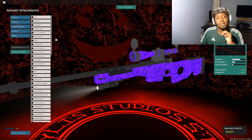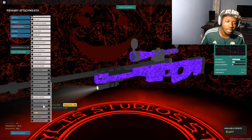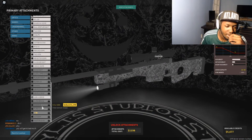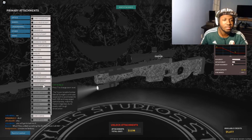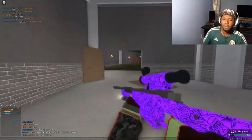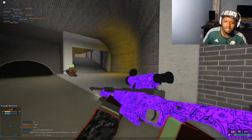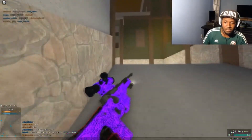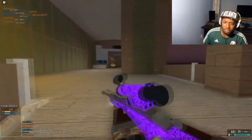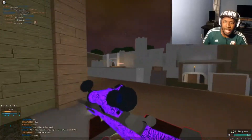Another update that Stylus has made in the testing place is that they recently improved the night vision optic — you know, when everything's green when you're scoping. We're going to see how this looks now, especially on the sniper, because I think the night vision on the sniper looks super clean. If it was in an actual game I would probably use it. All these updates they're doing are going to be added in for Halloween.